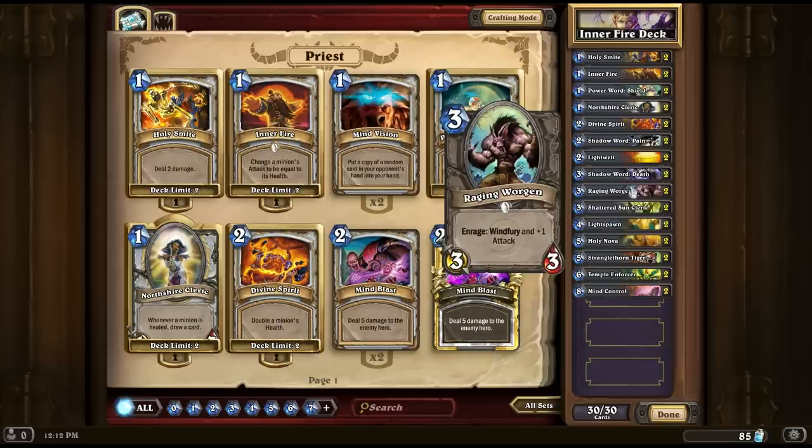Next up we have the Raging Wargon. This card is one you'll see on a lot of decks I've designed. I really like it because it trades incredibly well. It's only three cost and you can proc it to get Windfury activated on that turn. So if you attack a creature that's a 2-3 for example, the Raging Wargon kills it and procs its Windfury so you can attack a second time — potentially removing two cards in one go, or hitting the enemy hero twice. I put two of them in the deck for extra removal, though you can trade this out for something else. It doesn't really work directly with Inner Fire and Divine Spirit, but I do like it for removal and having a powerful minion on the field.